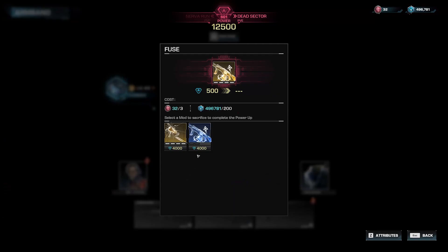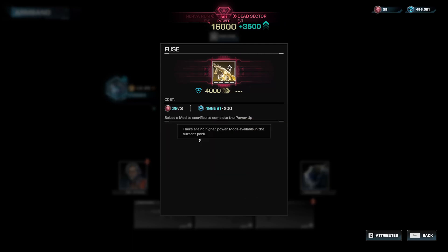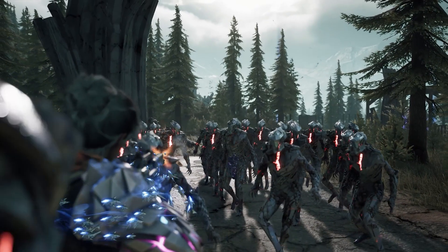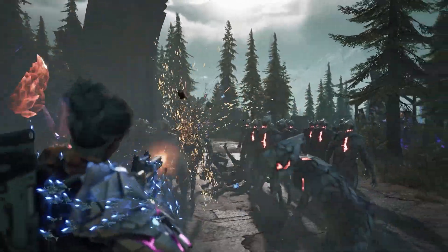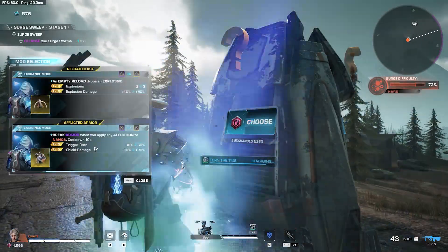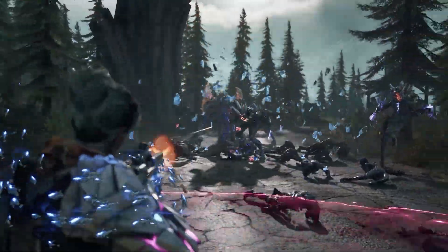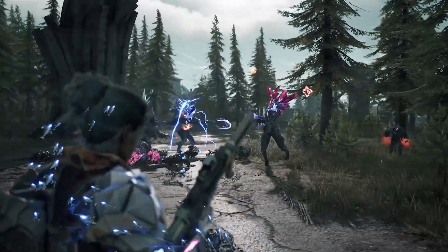Looted upgrade materials allow you to power up and add further attributes to each runner mod, maximizing their potential. This approach allows you to kick off a run with an already explosive build, and then further refine and augment your playstyle through upgrades and exchange machine mods as you play.